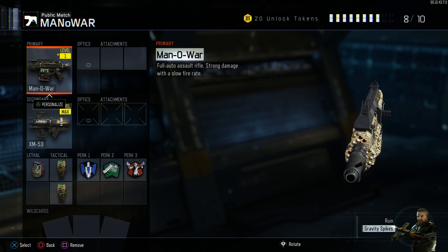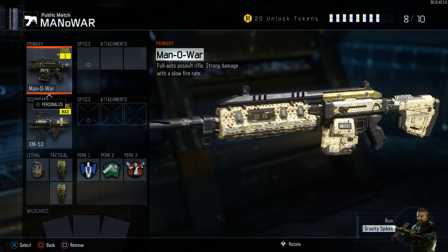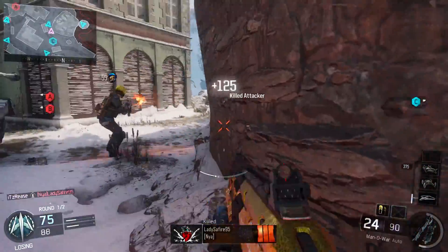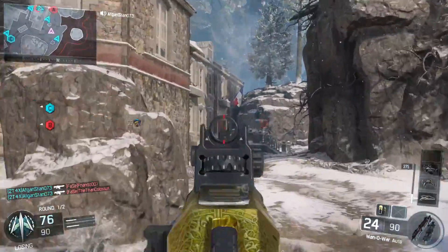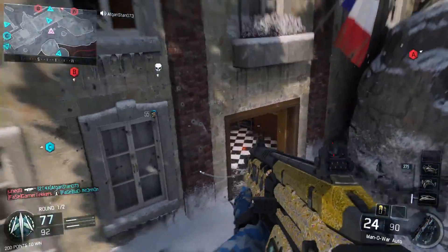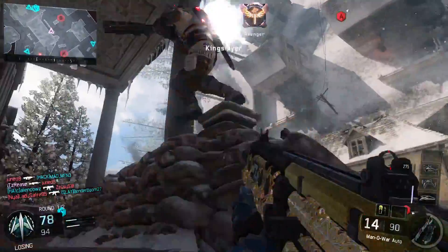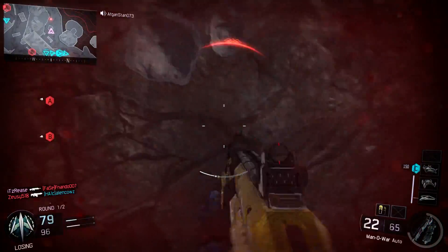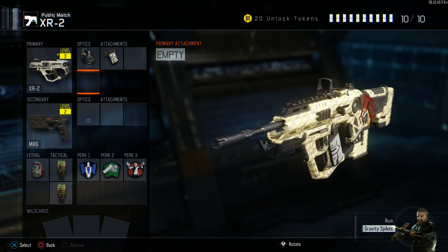Next up is the Man of War, which was the first gun I got gold. I already had the HVK headshots done, but the Man of War I went full through from the beginning. It's not a bad gun, but until you get rapid fire it's not really that fun — it's so slow. It packs a punch but rapid fire just makes it way better. I ended up prestiging all my gold guns so I don't have any of the attachments on them now.